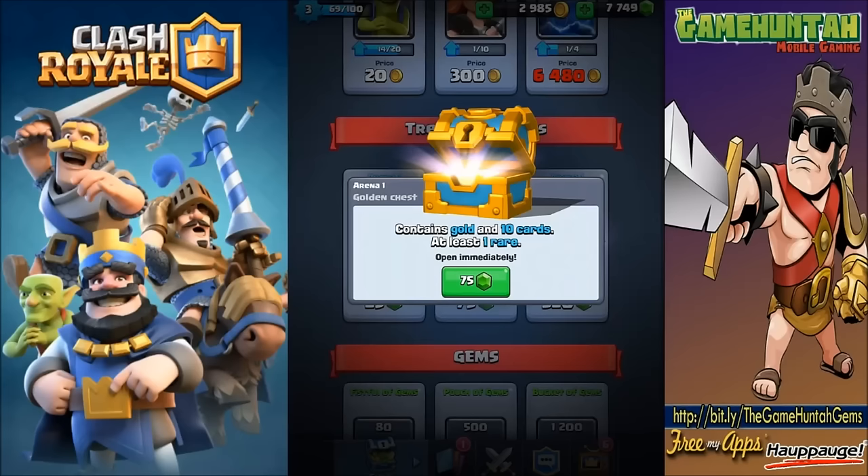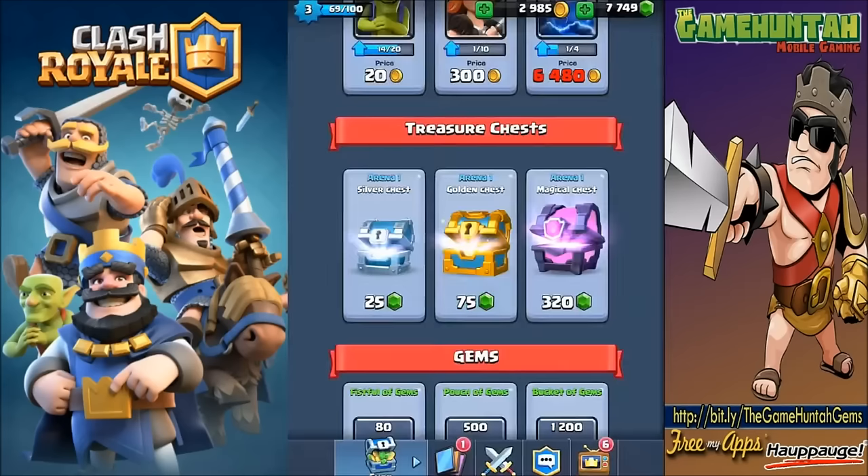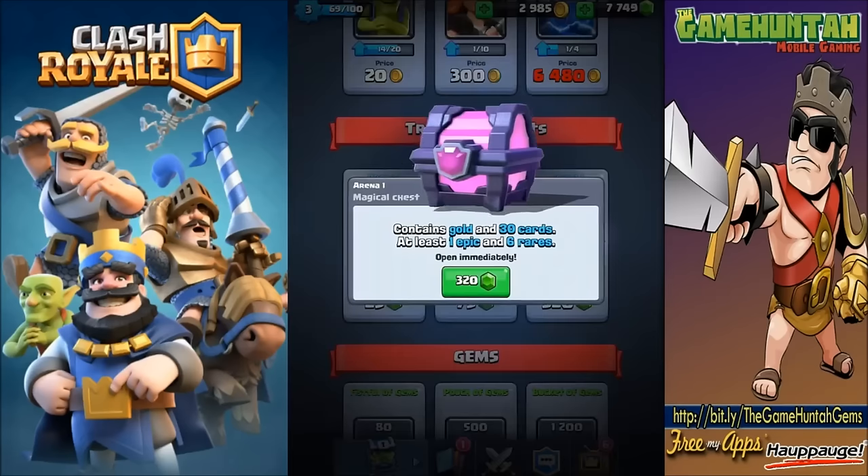What about the golden chest? We have gold and ten cards, one is rare. That is way cheaper - the magical chest is 320 gold, that's a lot. The golden chest is way cheaper. Let's open two more of the magical chests.